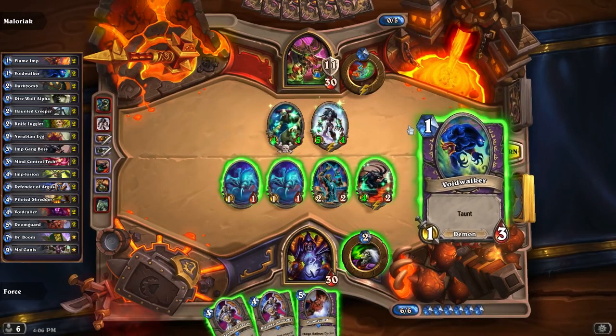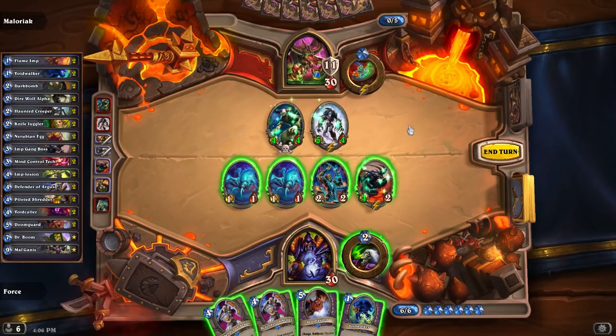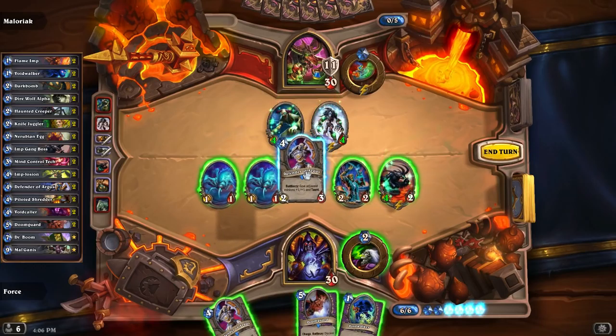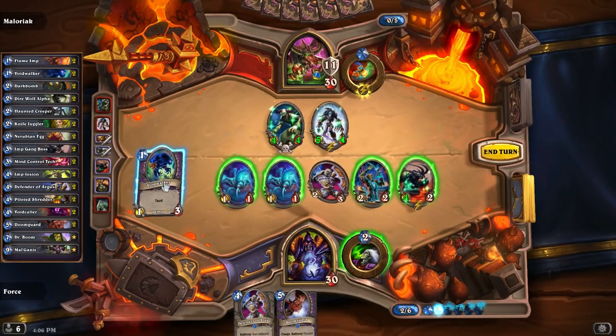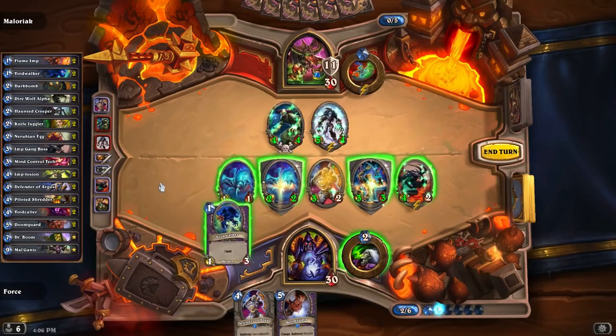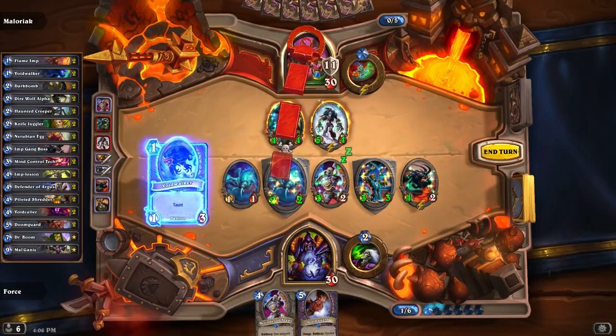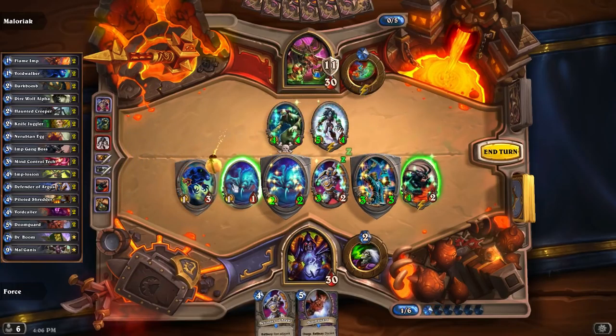I think I'm just going to take advantage of our Argus right now and just go for his face, try to start working him down. Because he's going to have to get through these things. He doesn't have — at least I haven't seen any board sweepers from him. It's only minions that he's able to get through our stuff with. Let's just play this. I don't really need to tap right now.